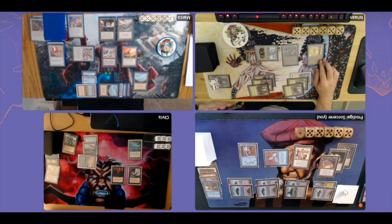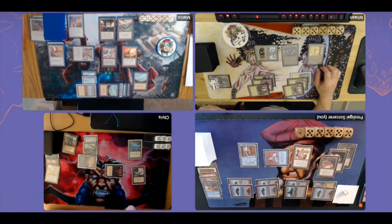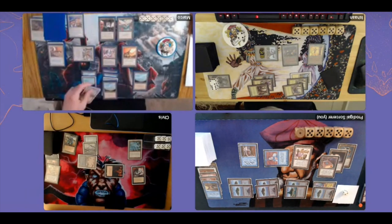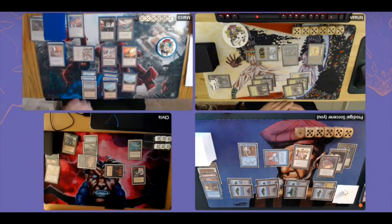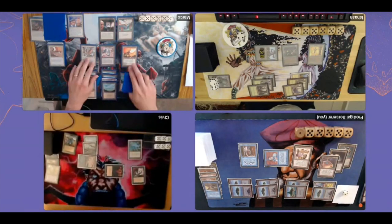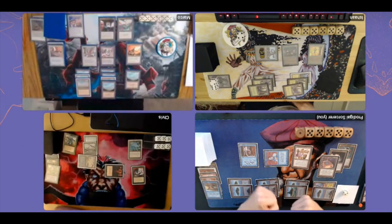Ishan uses Strip Mine on Chris's Maze of Ith, then attacks Chris with the Gaius Avenger. Chris uses Sorceress Queen to make it a 0/2, which actually works. So Ishan overlooked that — he used the Strip Mine to remove the Maze, but the Sorceress Queen handled it anyway. Now Chris is open without his Maze. I'm hoping Marco attacks Chris with the Order of Leitbur instead of attacking me again. For me right now, two life from Book of Rass equals a card.